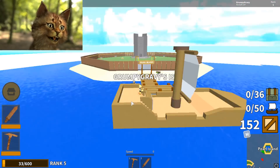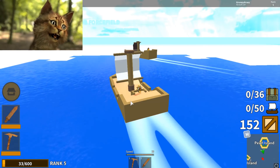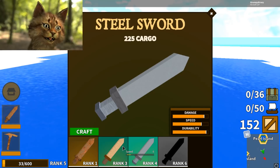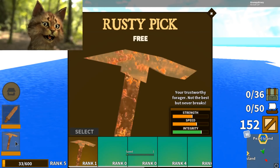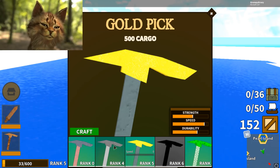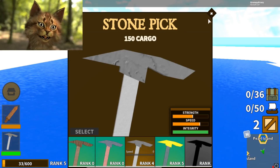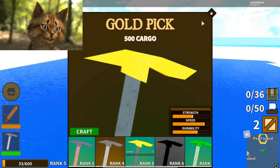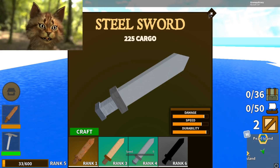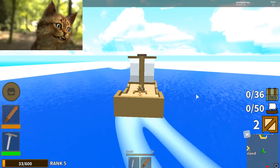Dude, this is a major upgrade. This thing is huge — I can literally challenge other boats with this. I remember you can craft other stuff, but I need way more cargo. I want to get a stone pickaxe. I crafted it — there we go, now I have a stone pickaxe. For a sword I need 200 and something, so let's head to the island and collect some materials.